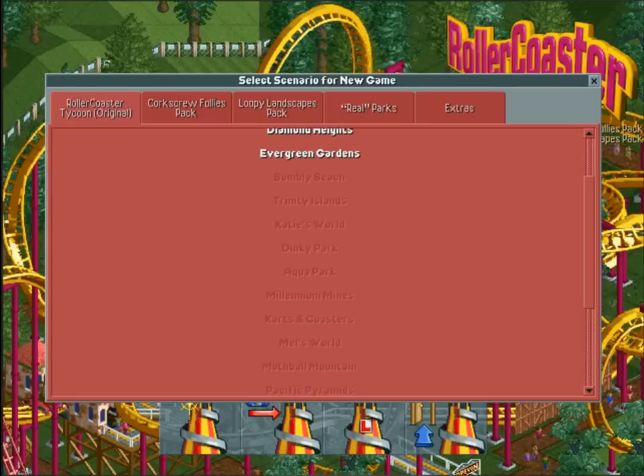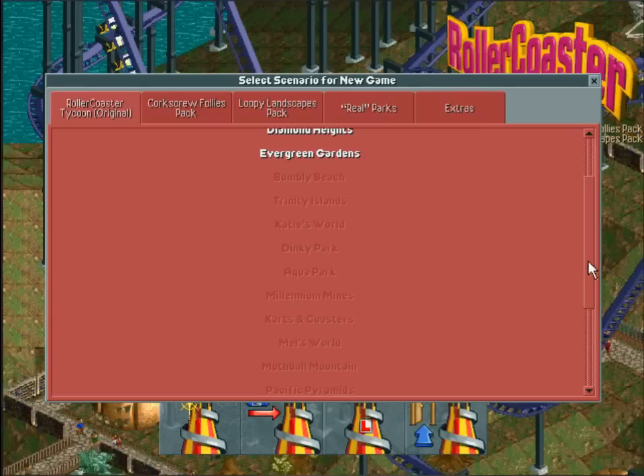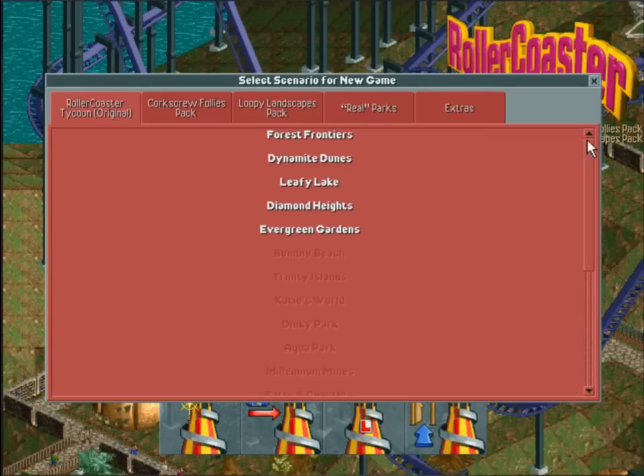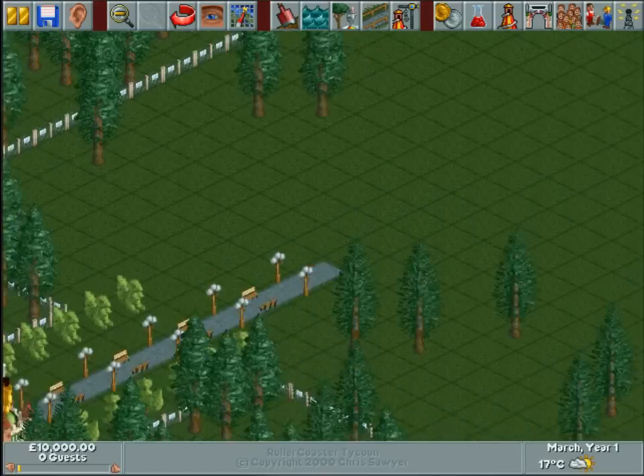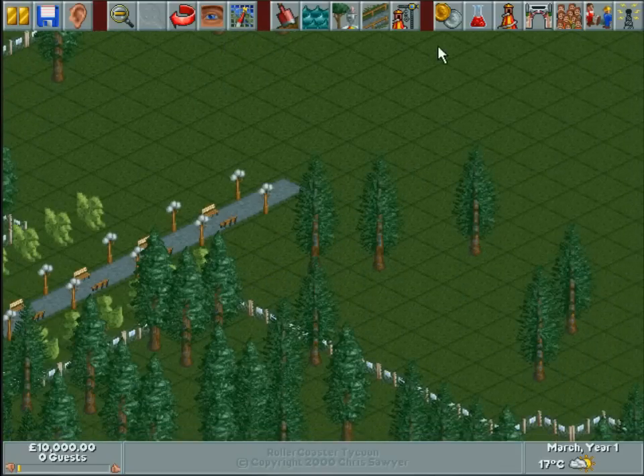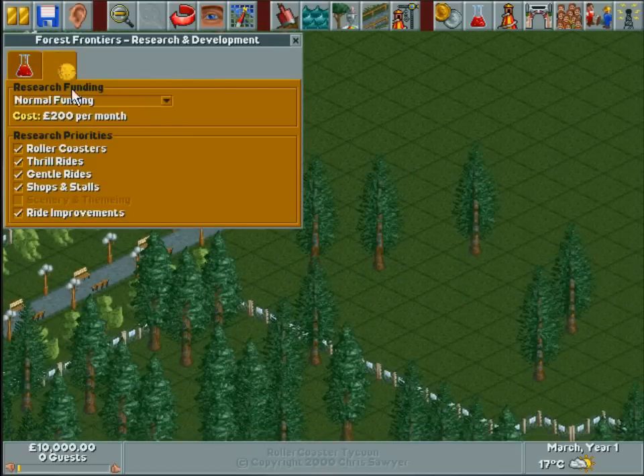Once I get to about here I'll start hitting ones I've never even seen before. So right — first scenario, Forests Frontiers: have at least 250 guests in your park at the end of October year one with a park rating of at least 600. You can see it's March so we need to get a move on. The first thing we need to do is set up some research — 200 pounds a month seems all right.